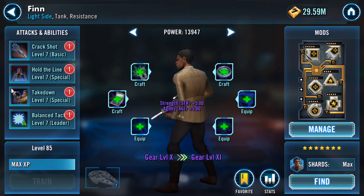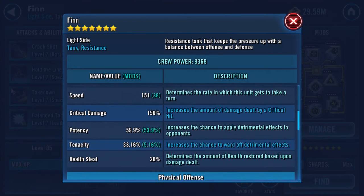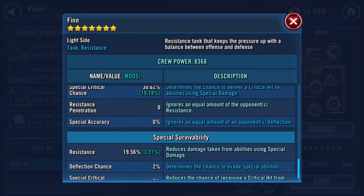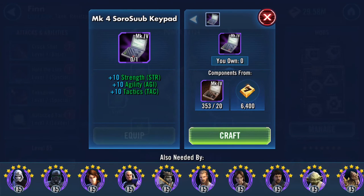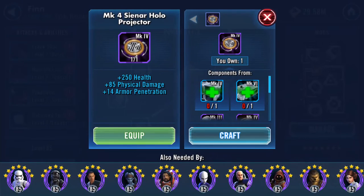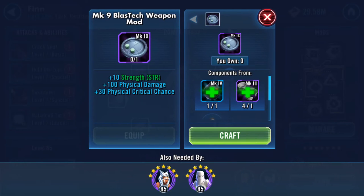That's him up to gear level 10. Everything is green: health jumped to 24,000, protection jumped to 30,000, potency remained the same, resistance improved a bit. There are some nice cheap ones, but that one hurts, and so does that.